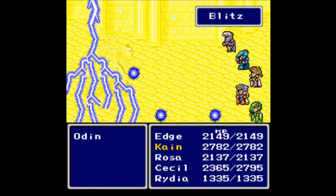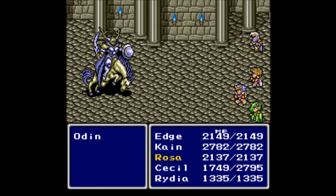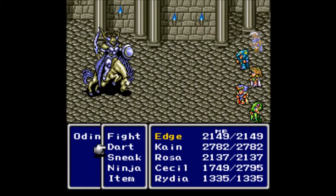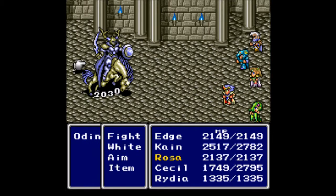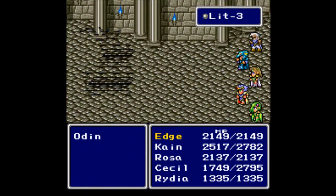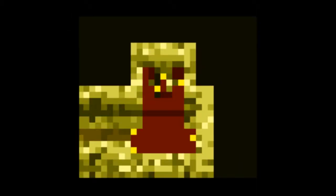This is Odin. He pretty much has one main attack we need to worry about, so this is a DPS race — we do as much damage as quickly as we can. I shouldn't need to worry about healing at all. I'll cast Lightning 3, which I believe is Rydia's most powerful attack right now. Just do as much damage as you can; do not worry about health. Lightning 3 for max damage — and down goes Odin! We get 3600 experience.